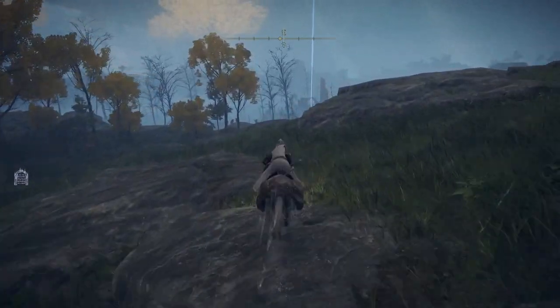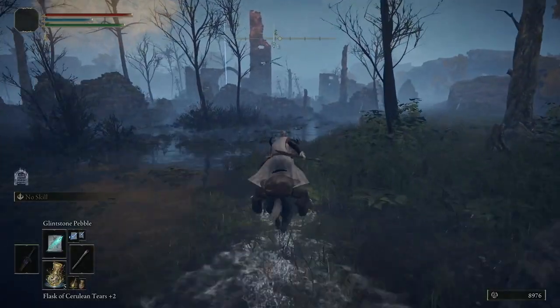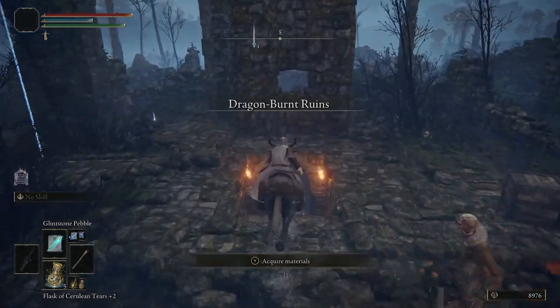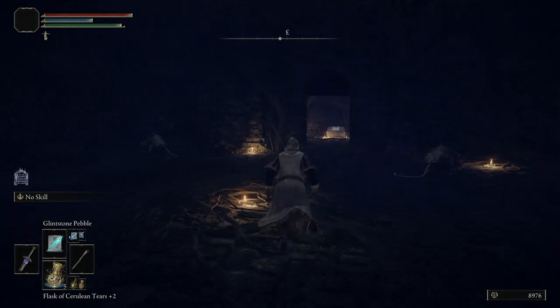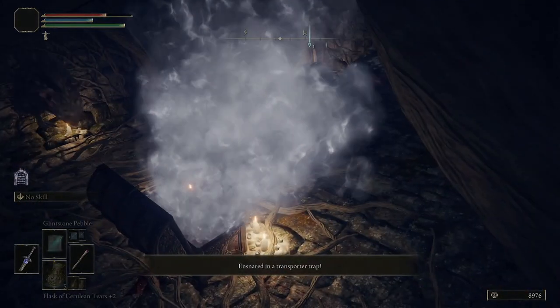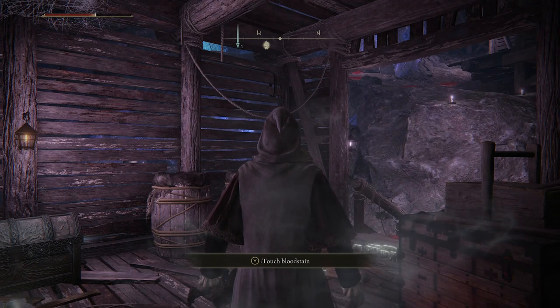Starting from the first step, head to Dragon Burnt Ruins similar to the Twin Blade route except we are going for a different chest. On your mount head east — you will see the ruins straight away at the cliff edge. Go through the wall section where the big tower is, jump over, you will see a staircase. Come down under here — there will be a room full of rats, make sure you kill them because the door won't open until you have. Be aware: the chest is a trap and it will teleport you to a different location — Sellia Crystal Tunnel, all the way over on the right hand side of the map.